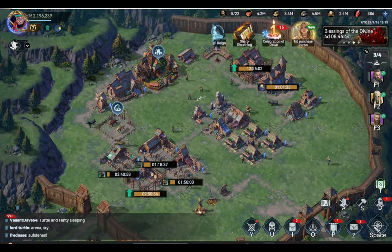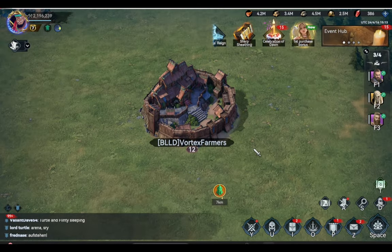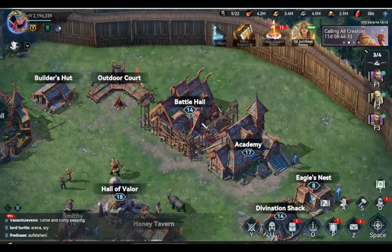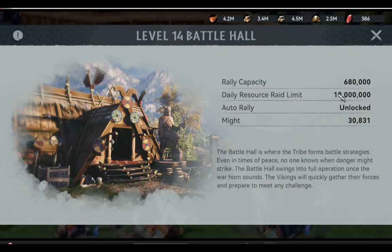So we are down to one last option — to loot our farm account. It is good to level up your battle hall to at least level 14, so you can gain a higher amount of daily raided resources. I am currently at a level 14 battle hall, and this is the maximum amount of resources I can raid in one day. I would suggest leveling your battle hall to at least level 14.